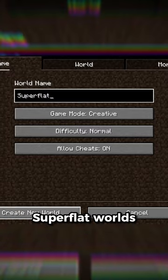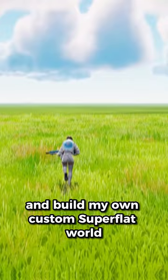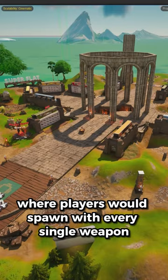I've always been a fan of the Minecraft Superflat worlds, so I decided I'd put my own spin on this and build my own custom Superflat world inside of the new Fortnite UEFN. I first went ahead and built this awesome spawn island where players would spawn with every single weapon, and also added some unique features from custom music and custom assets.